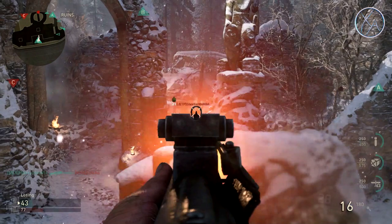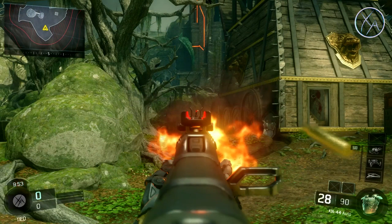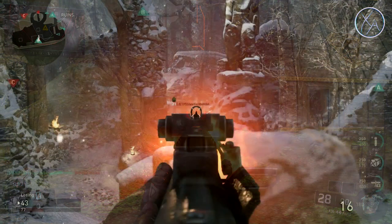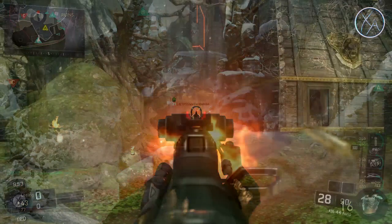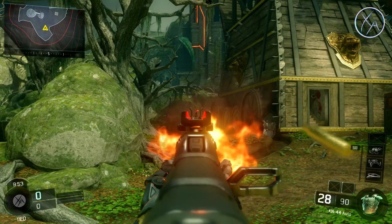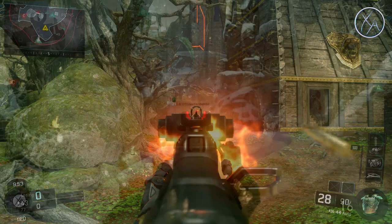Moving on to Black Ops 3, I use the KN44, and as you can see this is where we start to see some really defined flames and not so much of just a glow. The flames are quite big and do cover a good portion of the center of your screen, but that overall glow off the flames doesn't spread quite as far as in COD World War 2. That means you have less of that strobe effect as you're firing because it's not your whole screen lighting up — it's just a concentrated area around the gun.